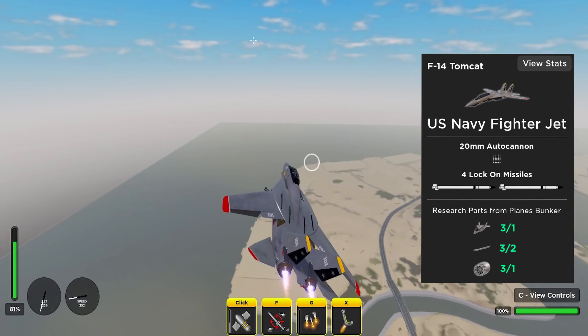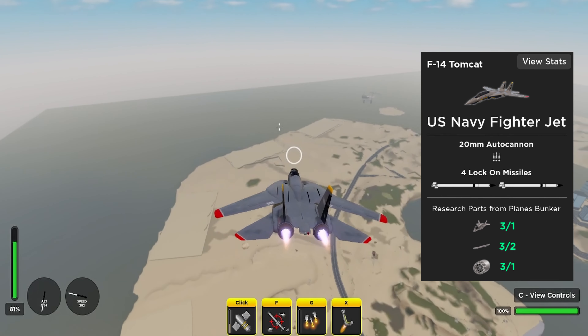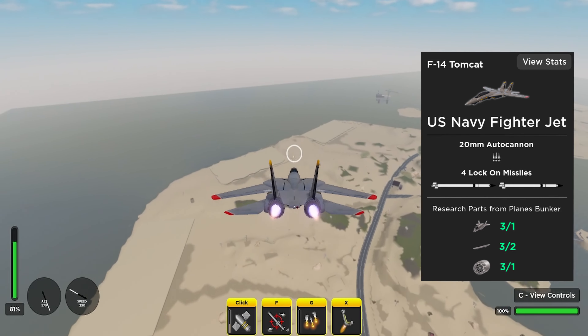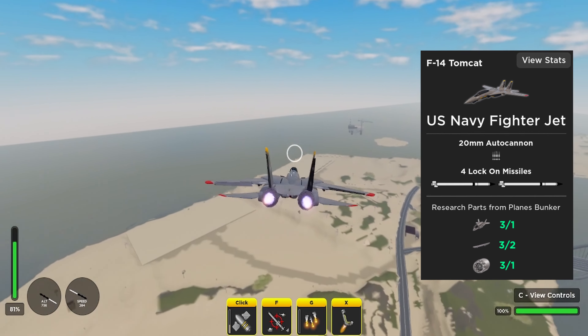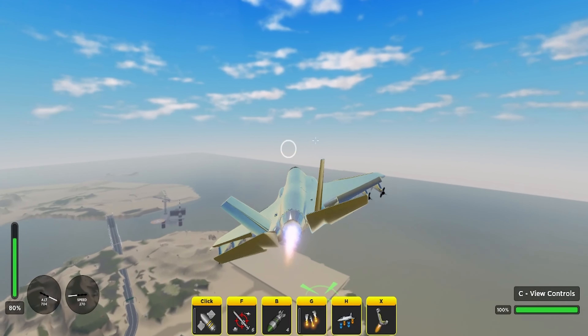In the second spot it's going to be the F-14 Tomcat. The F-14 Tomcat is definitely one of my favorite vehicles in the game right now and it is definitely the best free-to-play plane in the game. It comes equipped with four lock-on missiles and the 20mm cannon. It's just a great plane all around and I would definitely recommend everybody unlock it.